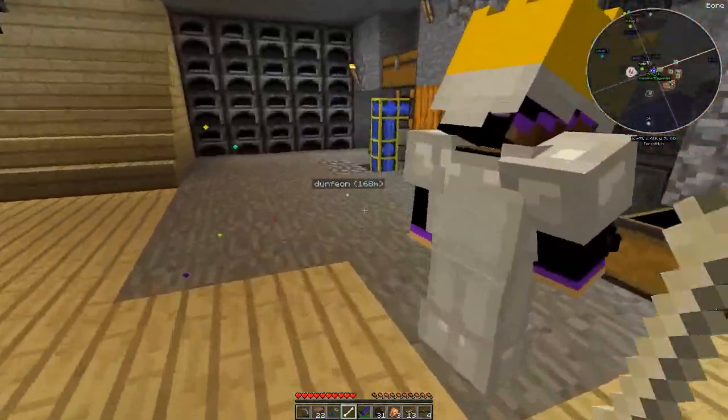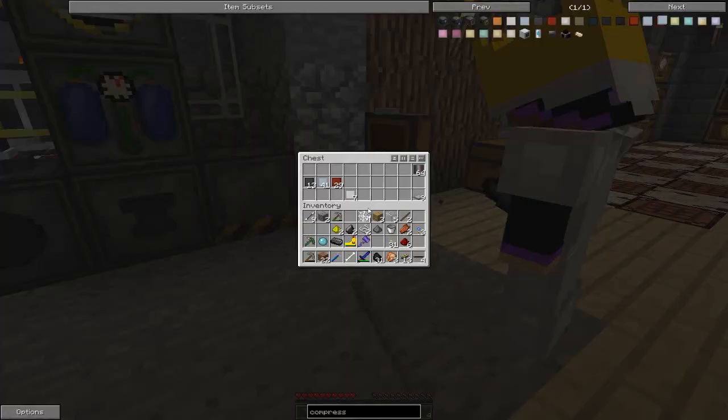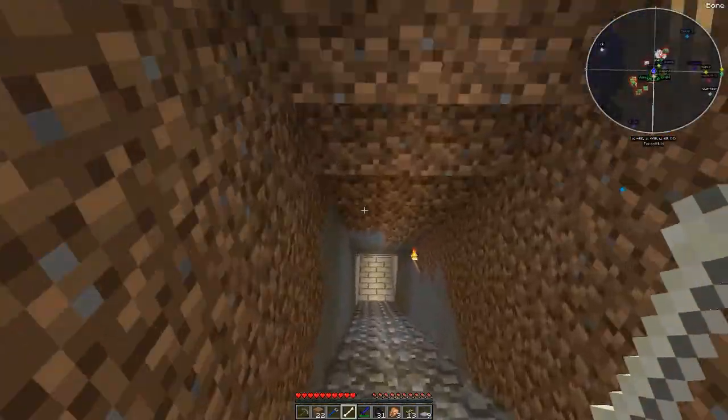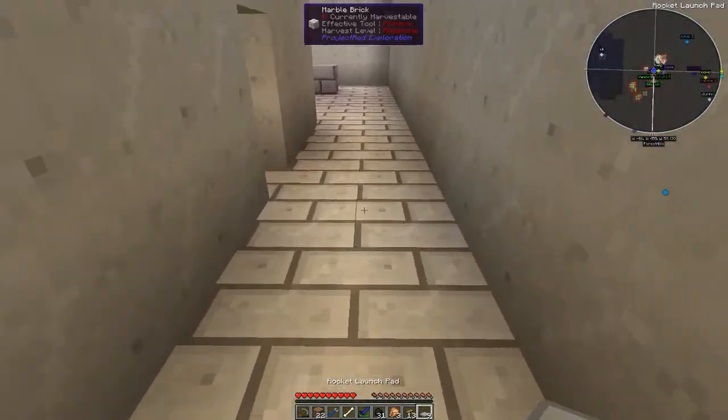I did quite a bit last episode, actually. Got some fuel on the go, got rocket fuel. Sal has made me a rocket launch pad, which I'm going to put down in the rocket launch bay, which we have downstairs. So let's get that ready.